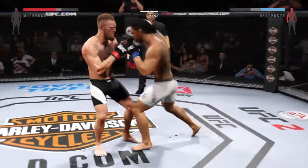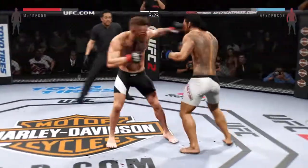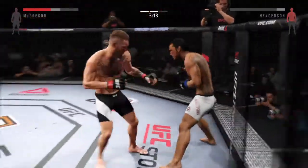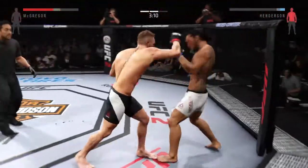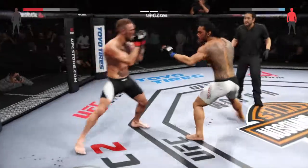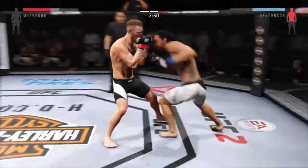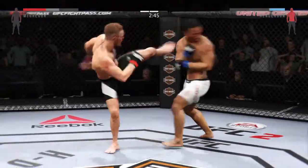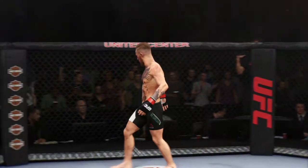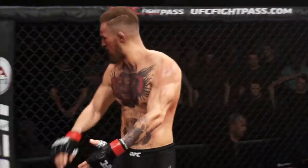Good jab by McGregor. Vicious elbow lands to the head. That's a big blast — I like how he's mixing it up. Big kick to the liver. He's done — he's in trouble, and a hard kick lands to the body. Wow! Vicious combinations. Nasty right here. Hard jab. And it's all over! A huge roundhouse kick for the knockout.